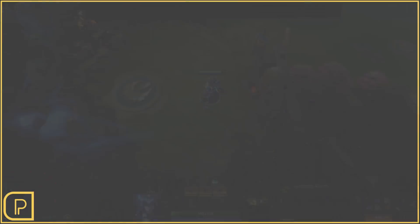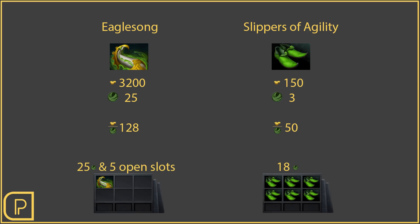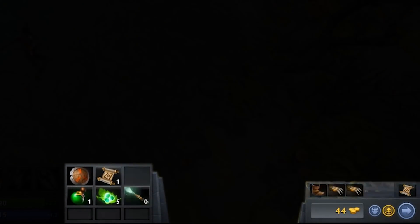If we compare one of the most expensive basic items in the game, Eagle Song, to a Slippers of Agility, you'll see that Slippers has a cost of 50 gold per agility that it gives you, while Eagle Song costs 128 gold per agility. You can only fit up to six Slippers in your inventory, but Eagle Song is so much more expensive that it won't be worth it until later in the game.